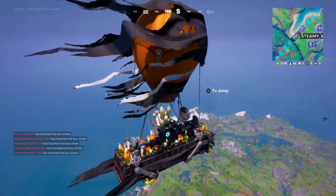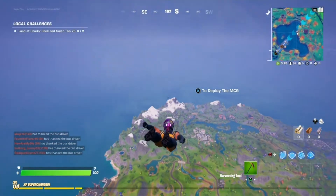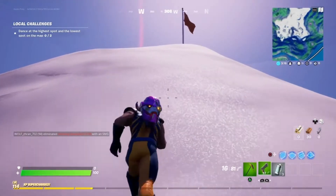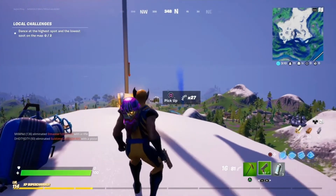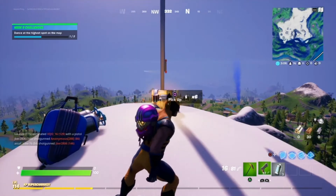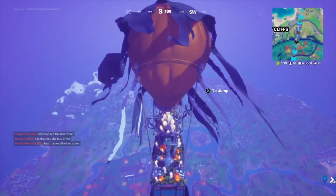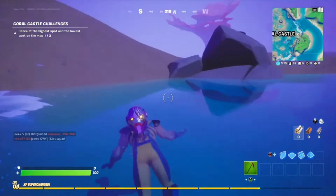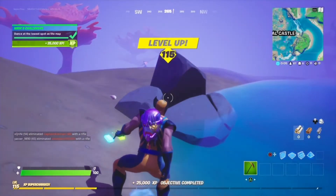For this one you have to find the highest point in the map, which is right over here. Not sure if you guys remember, but I think around here we did the Thor Awakening challenge. There's one dance move right there. The lowest point in the map is in fact Coral Castle. Let's head on over, get on shore, bust out a dance move. Oh, we leveled up as well.